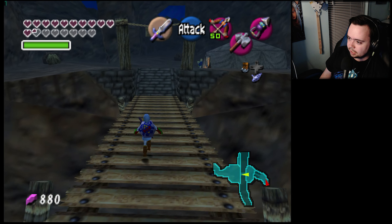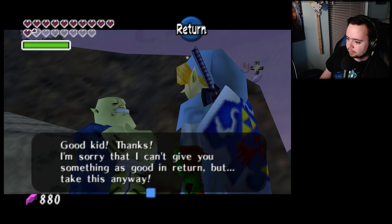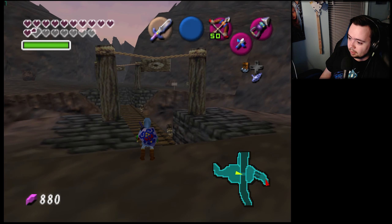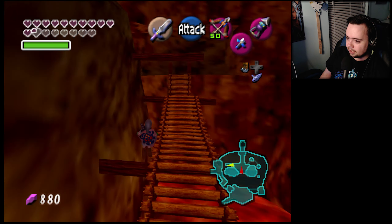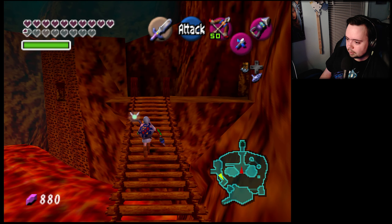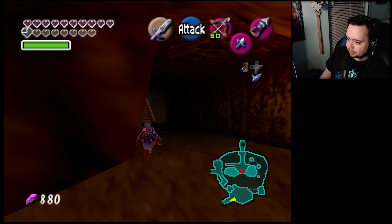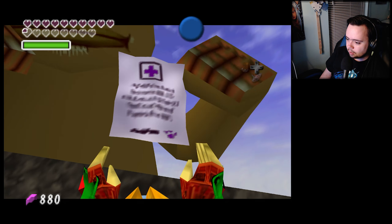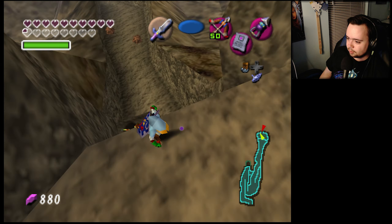We can give the saw to this guy — I don't think this is gonna be the answer to anything though. The broken Goron sword — visit Big Goron to get it repaired. I wonder if he gives something good. So we gotta take this to Big Goron, who's up here, and then he usually wants the eyedrops or something right? Prescription — go see King Zora.